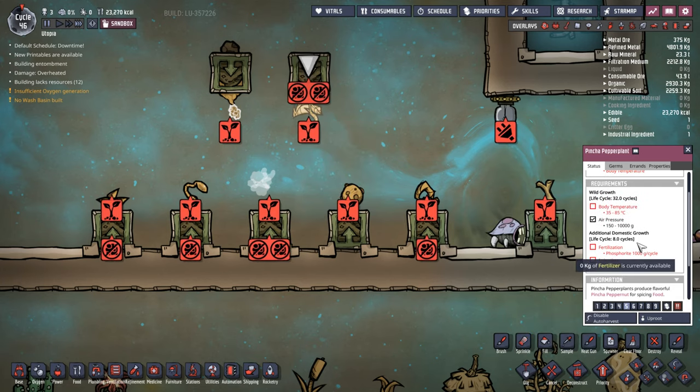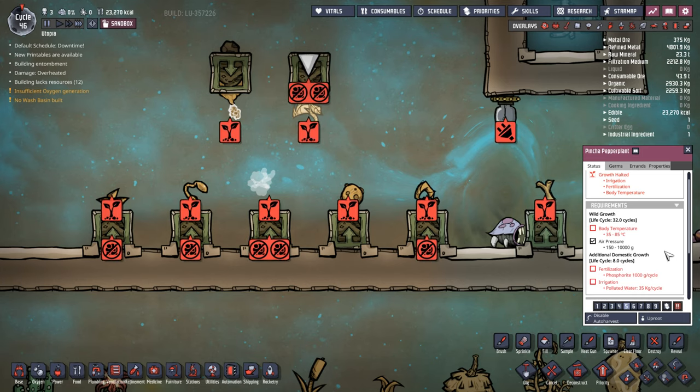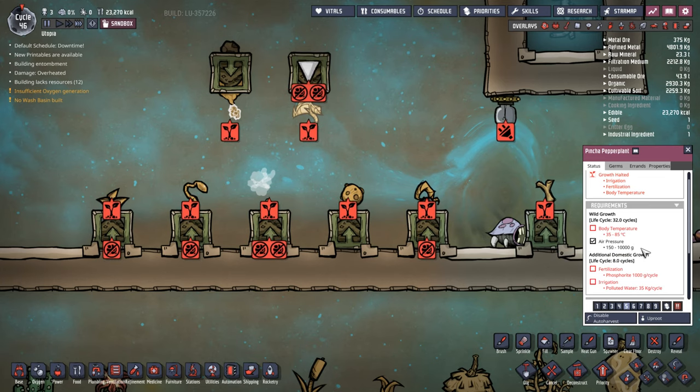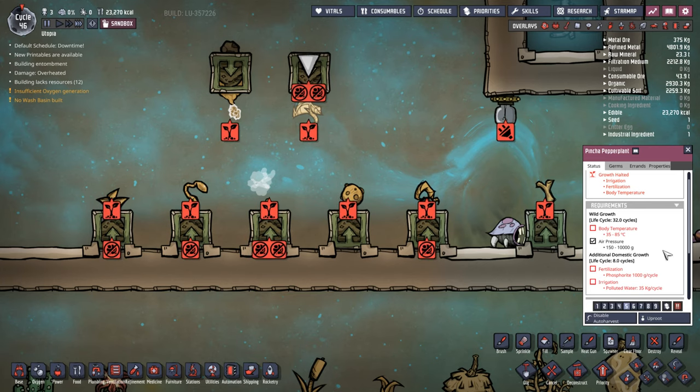Pinch of Pepper is not something duplicates can eat - it is just a cooking ingredient, and a very good one at that. Temperature-wise it's 35 to 85 degrees, so definitely the warmer end of things. Air pressure just needs any sort of pressure - very easy to hit. If you domesticate it, it needs two things: phosphorite and 35 kilos of polluted water per cycle, which is a lot of water every cycle.